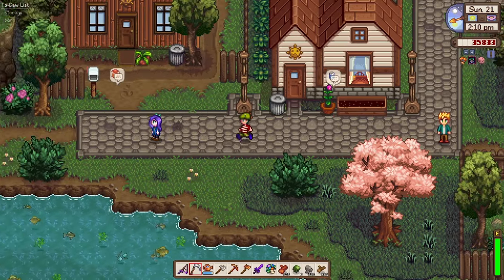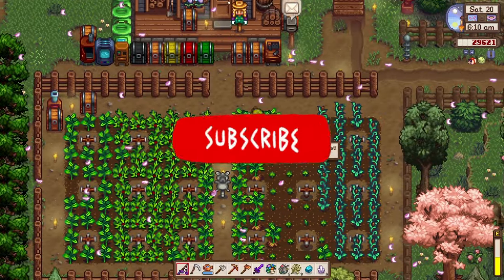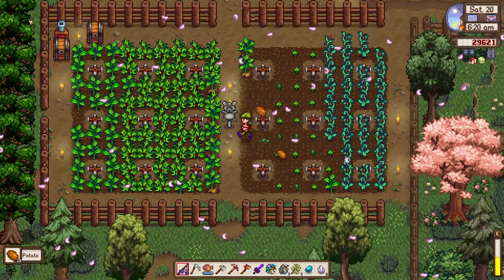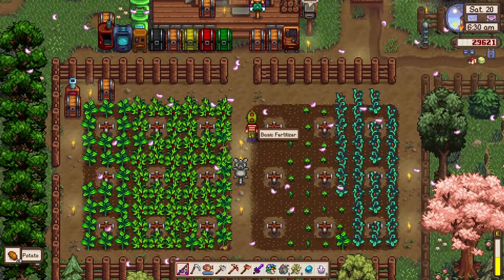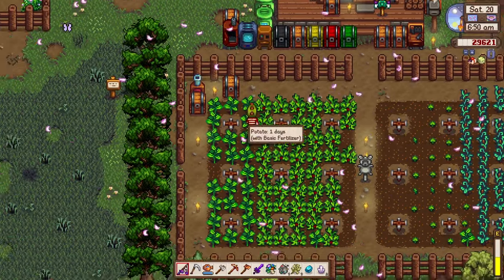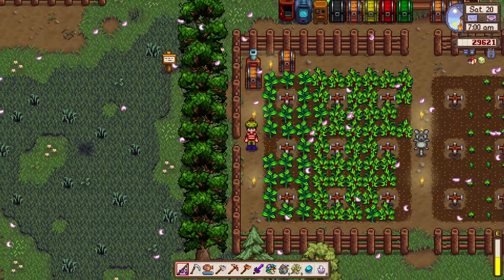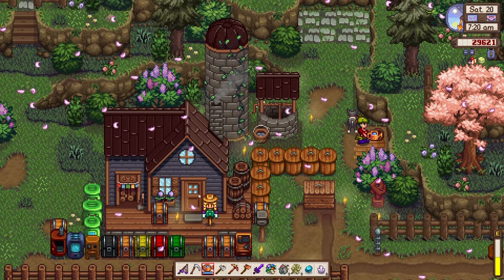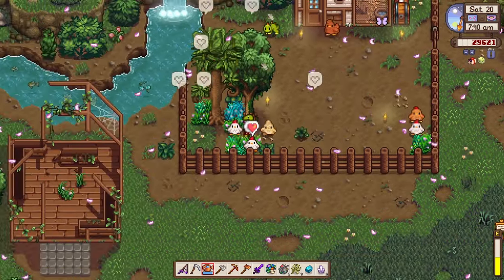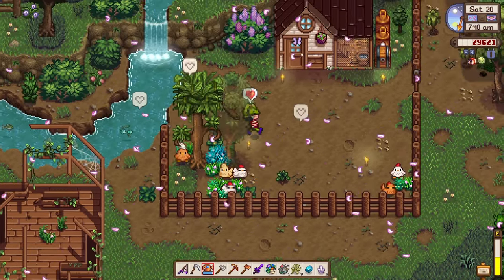What is up everyone, Snack here, and welcome back to Hello Farm! As you can see, we're harvesting potatoes right now — so fun! We also have a new costume. We got it from the Calico Desert Festival, courtesy of Emily's tailoring expertise. We became a dinosaur! Look at that. Hi Eggnog! Hello chickens, how you all doing? These chickens are going so fast, they've almost finished all our grasses outside.